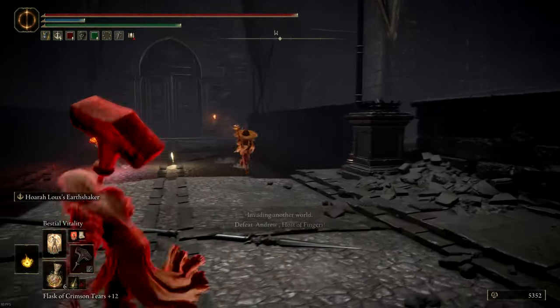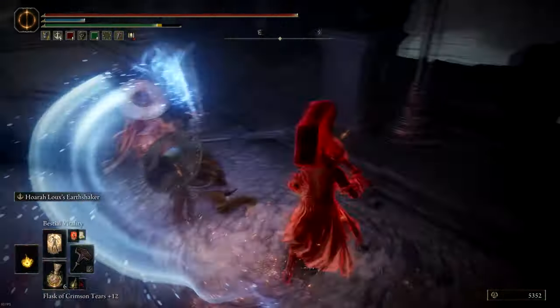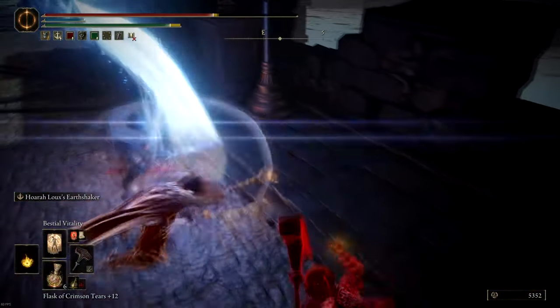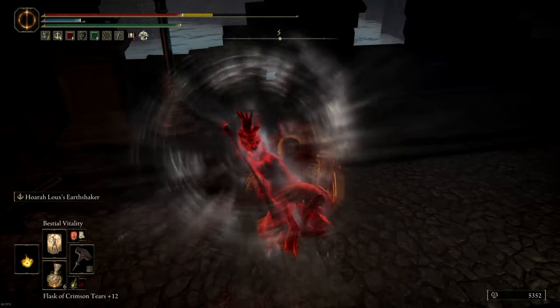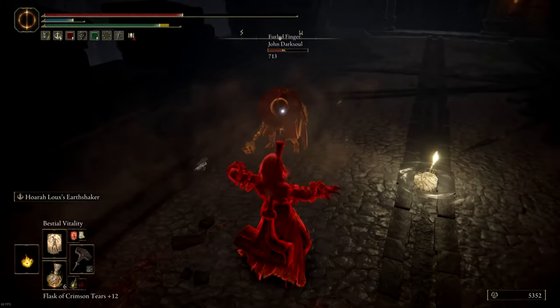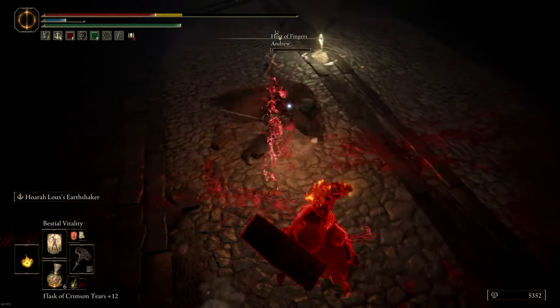Here the phantom and the host are already very aggressive, so I'm looking to switch to my side weapon, use Endure, and then just get them both with the Huaralu. In this case, Endure helps me poise through that, and then they just panic roll and die to the AOE.